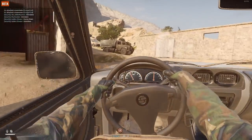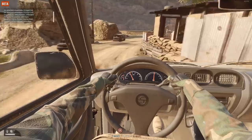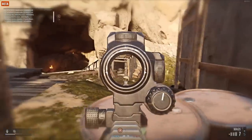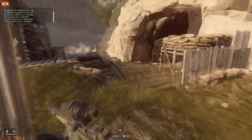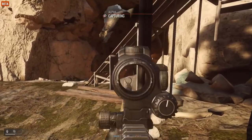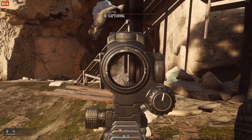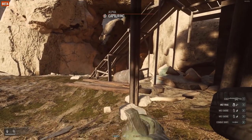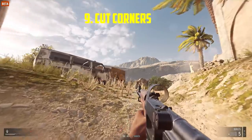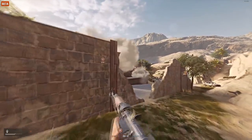The vehicles you can sometimes use in Insurgency Sandstorm can be extremely useful. Not only can you provide suppression with mounted machine guns and get kills, but you can also draw enemy attention to yourself so your teammates can advance safely. If you're a good driver, you can survive for a long time or catch the enemy off guard.